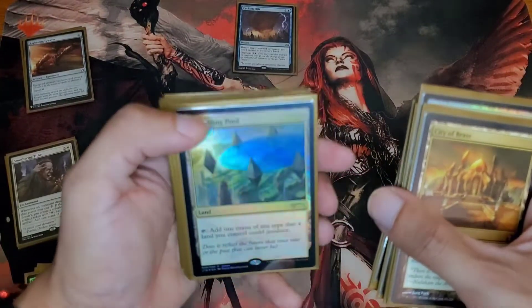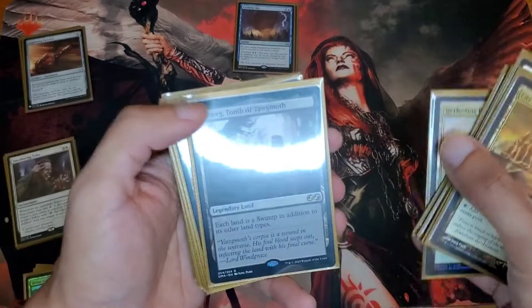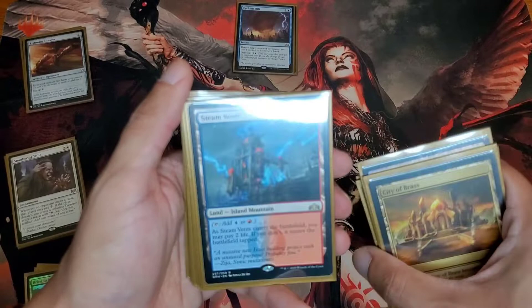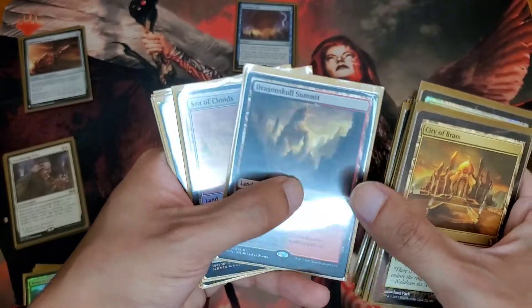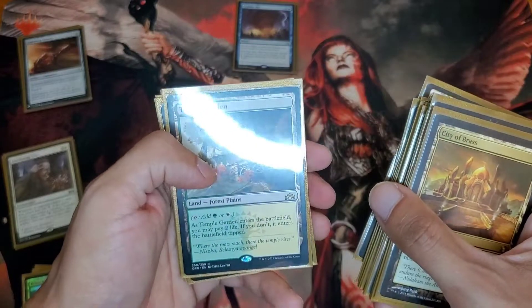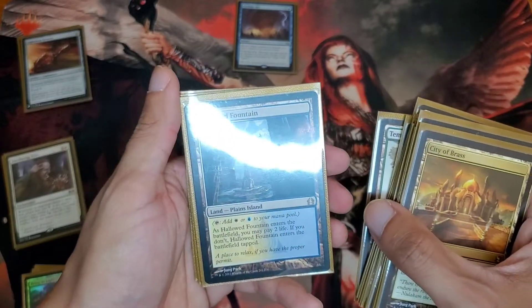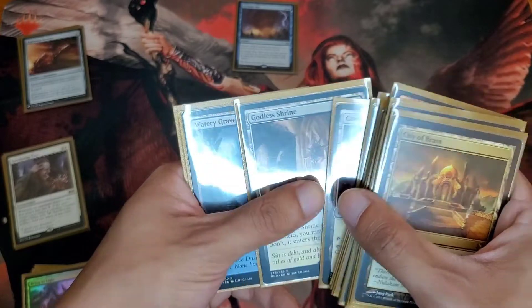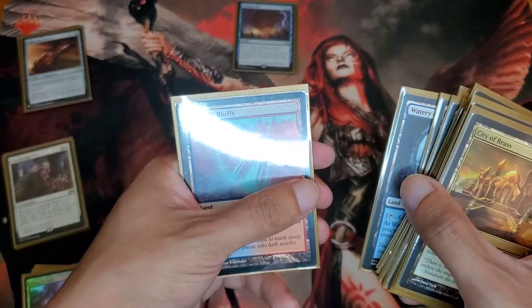Reflecting Pool — I love this card, the art is beautiful. Urborg, Tomb of Yawgmoth — very good. Now my dual lands: I run Steam Vents, Dragon Skull Summit, Seal of Cloud — I can't believe I pulled this — Temple of the Garden, Hall of Fountains, Caves of Caios, Godless Shrine, Watery Grave, and Cascade Bluffs. So those are my lands.